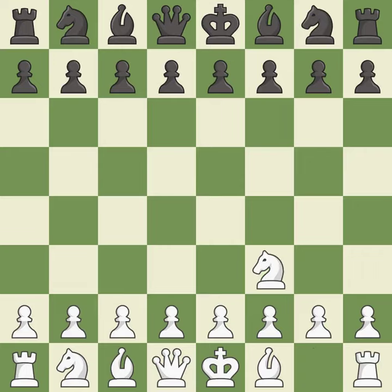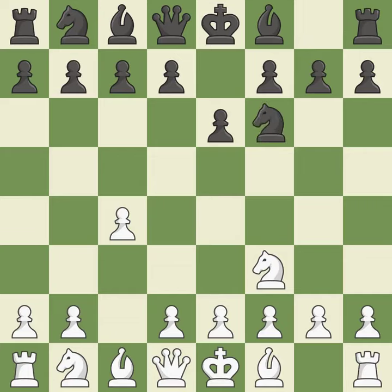The Reti is a less common but flexible opening that controls the center with the knight before committing a pawn. E6 controls the D5 and F5 squares and allows the queen and dark-squared bishop to develop. When C4 moves into the center, it takes over control of the D5 square and gets ready to advance the knight behind the C pawn. This develops a knight from its starting square, activating it. And C3 develops the knight to its best square, further fighting for control of D5.